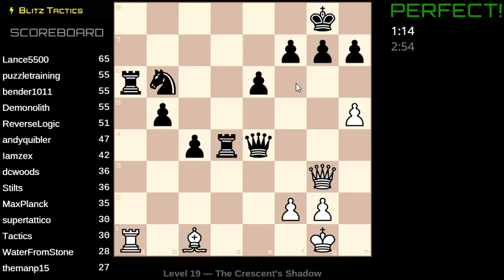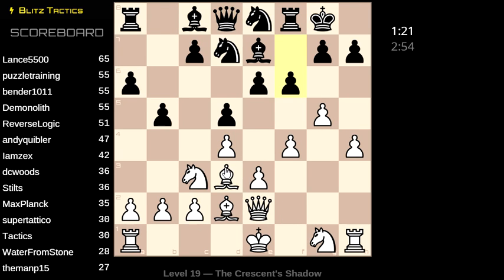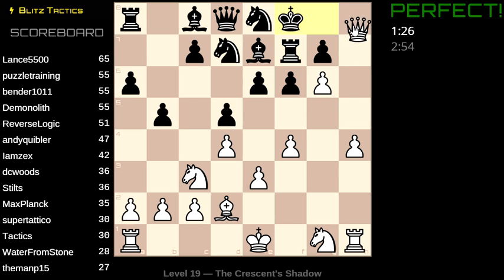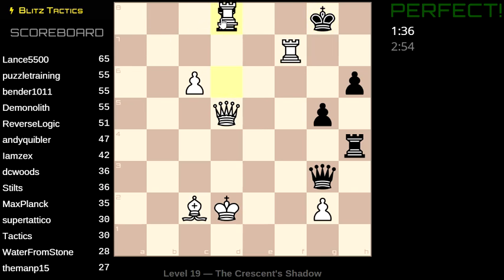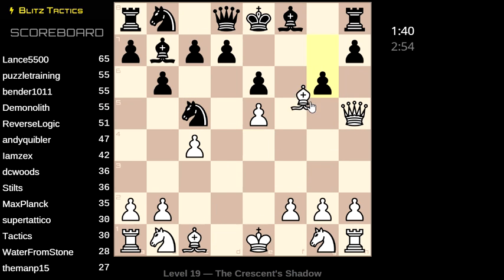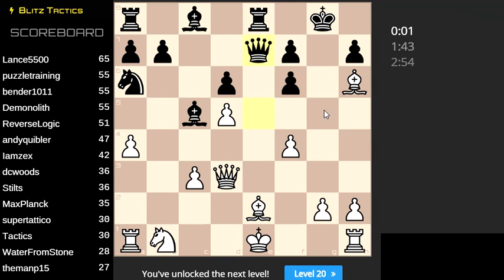This is a kind of weird double bishop sacrifice you don't see very often. Queen goes to b8 in this situation — that's just how a queen moves. We've got a check. Not sure why I rejected my queen move — I know that's not the move I played the first time around, but I thought my queen move was good enough. On to level 20 we go.